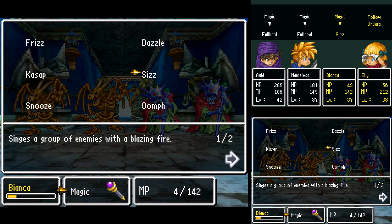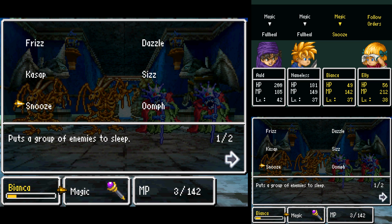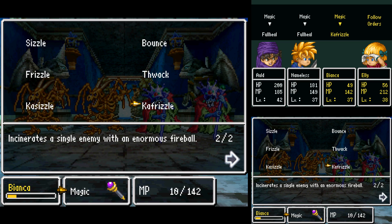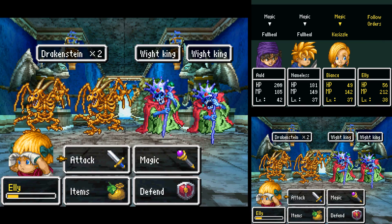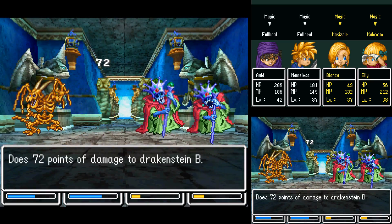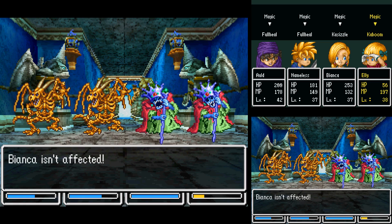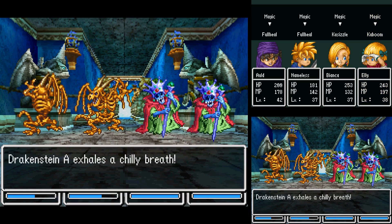Magic. What do we got? Do we have anything that will hit everything? Single enemy. Group of enemies. I don't think that we have a... I'll go with Casizzle. Yeah, alright. We'll go after that, and we will go with Kaboom. Good, none of us are affected. Once again, none of us are affected. That could have been really bad.